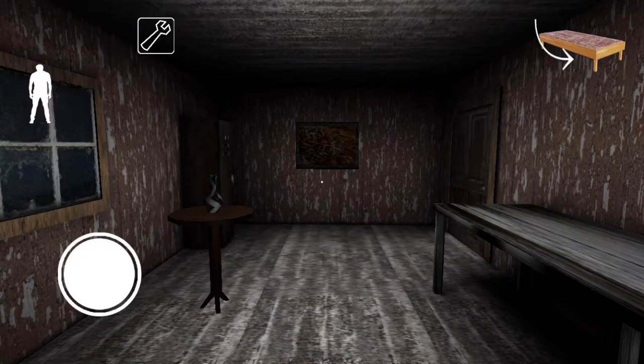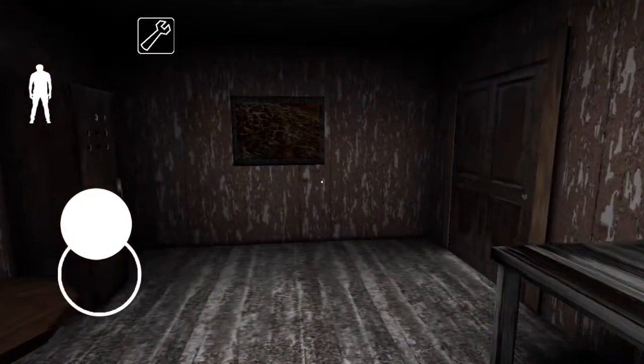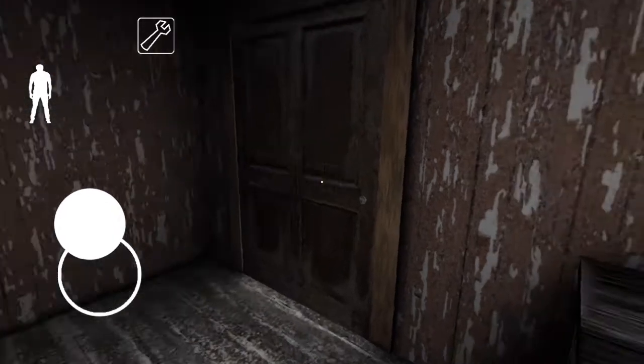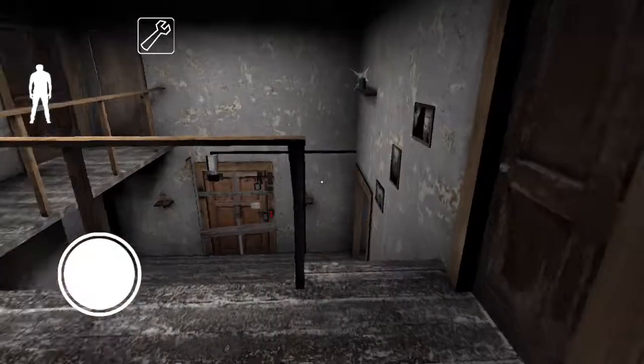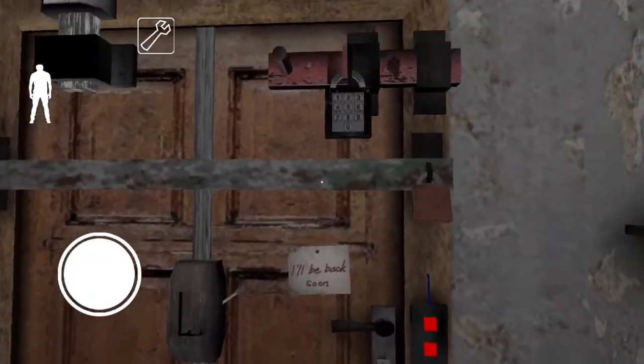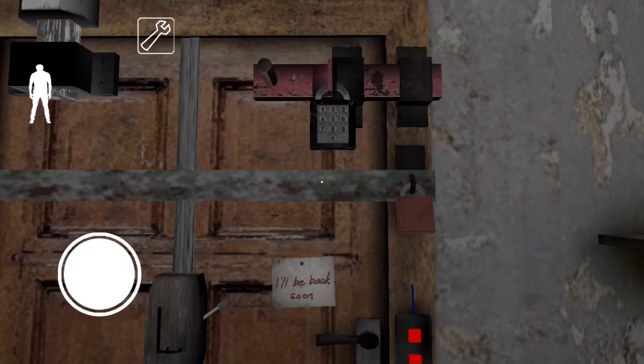So maybe this is your first time playing this, or maybe you've played it before or seen somebody else do it and you just could never figure something out about it. Well, you've come to the right place because today we're going to be playing and beating Granny. Now, of course, Granny is not home today because we are in practice mode. Let's go on down to the front door to take a look. This is version 1.7.3, so it's been fully updated as far as it can go now.